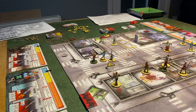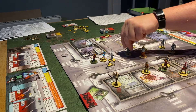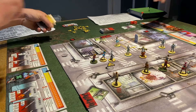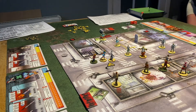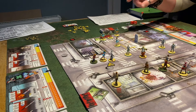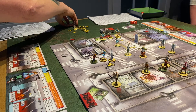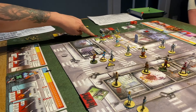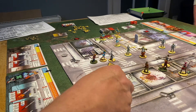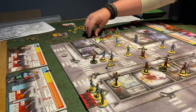Over to the zombies — the runner moves two, everybody else moves one. We are in yellow now for walkers. Spawn zones: to us one runner, the next one is also one runner, and the last zone gives three walkers. Not too bad considering.